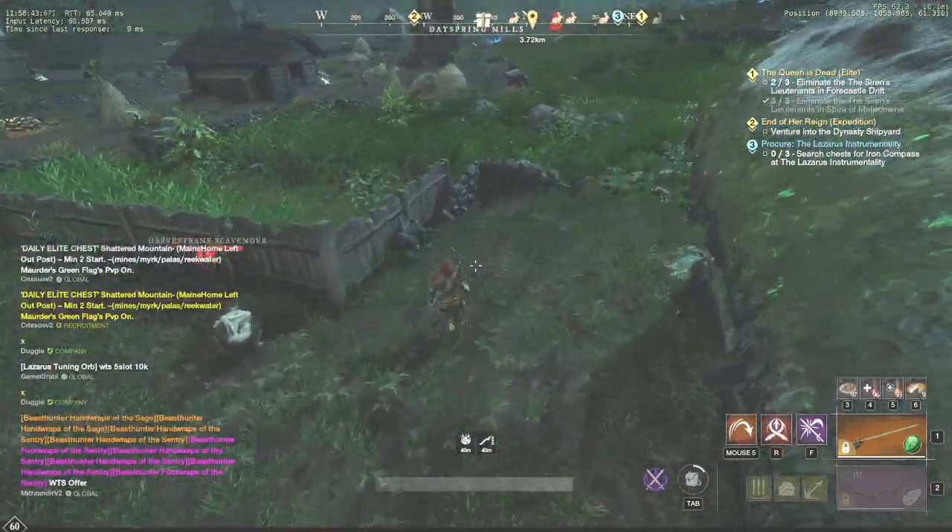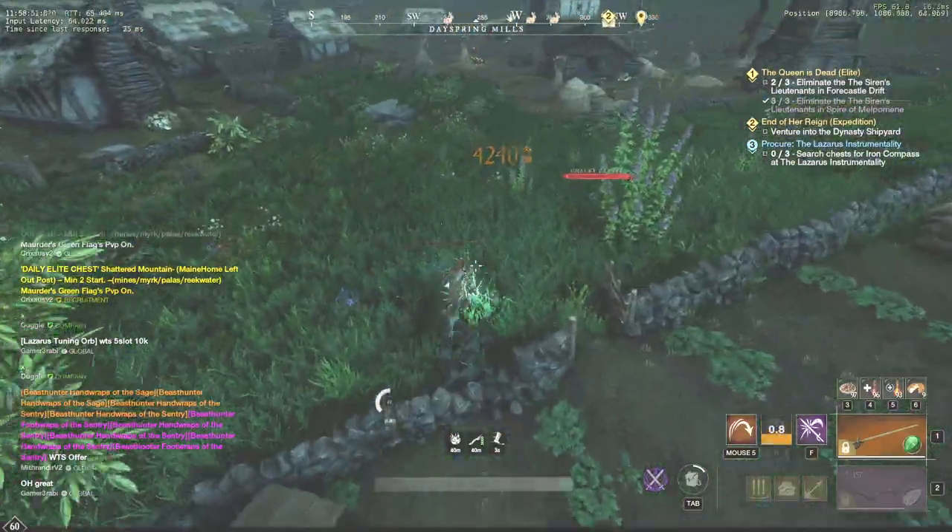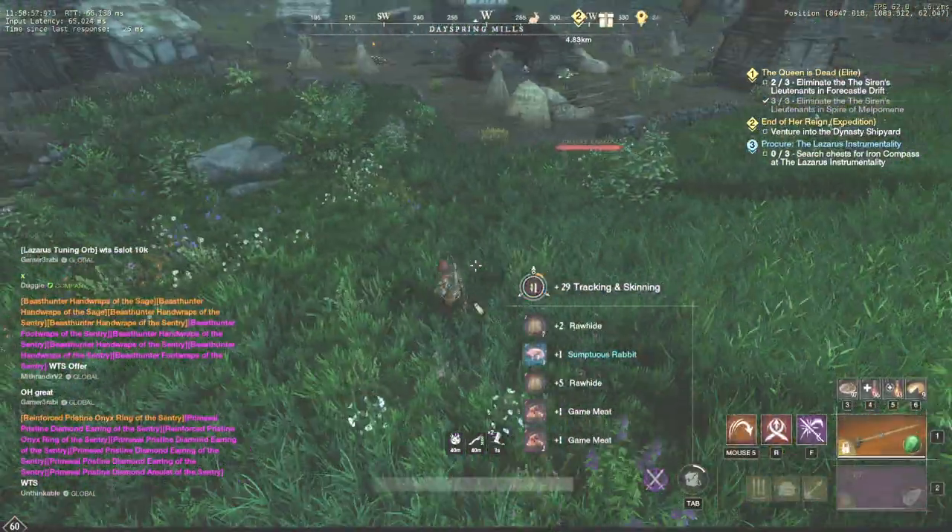Hello guys, Flanker is here! In this video I would like to share the best locations to hunt rabbits and to make around 2-3000 gold per hour depending on the prices of your server.